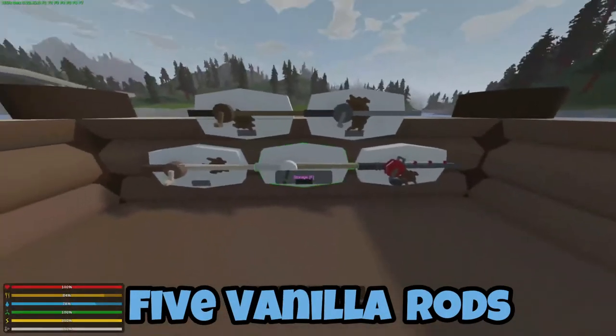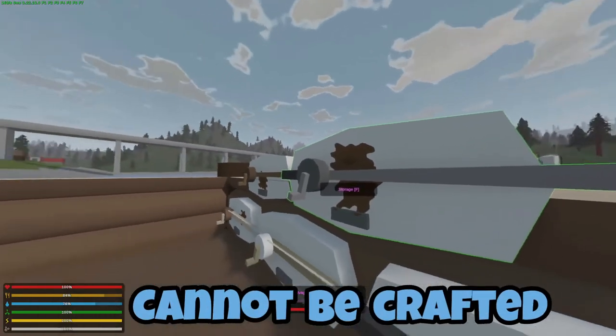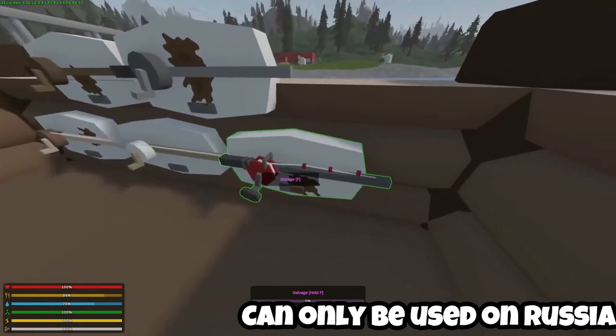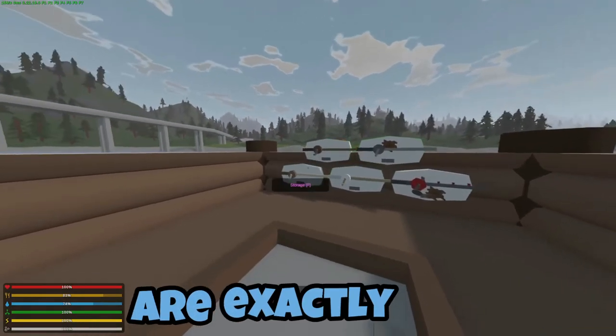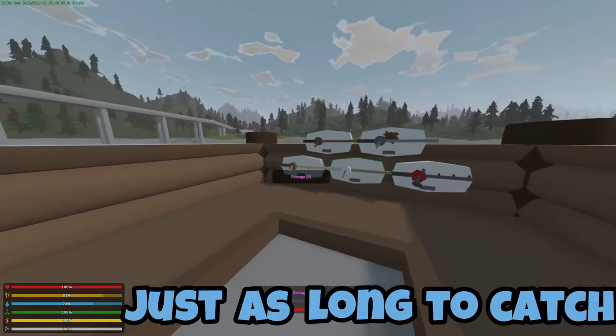So there are five vanilla rods. The first three can be crafted, and the fourth one cannot be crafted — this can only be found in campsites. The fifth one is an upgraded rod, and is used to catch squid for an NPC questline. The first four rods are exactly the same — you get the same fish, and it takes just as long to catch with each one.